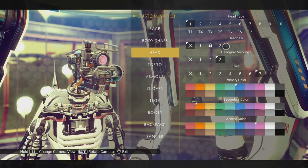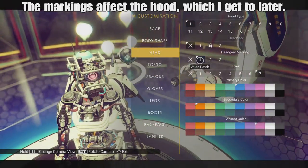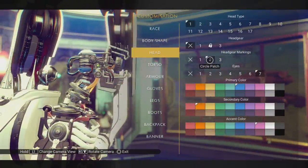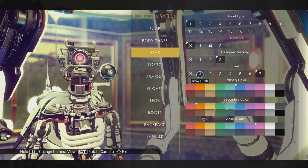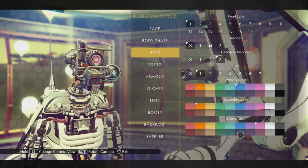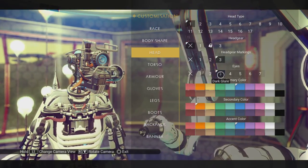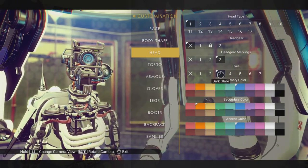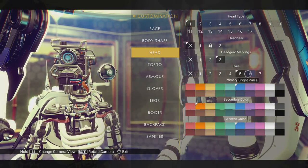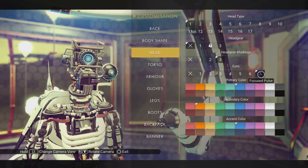We're not going to worry about the hoods yet. I don't see what that did. Eyes: slow blink — let's make that a little brighter. Fast blink — as advertised. Dark glare — I like that because it goes to the darker blue. Slow pulse — as advertised, a little Cylon action going there. And focus pulse. So that was the first head.